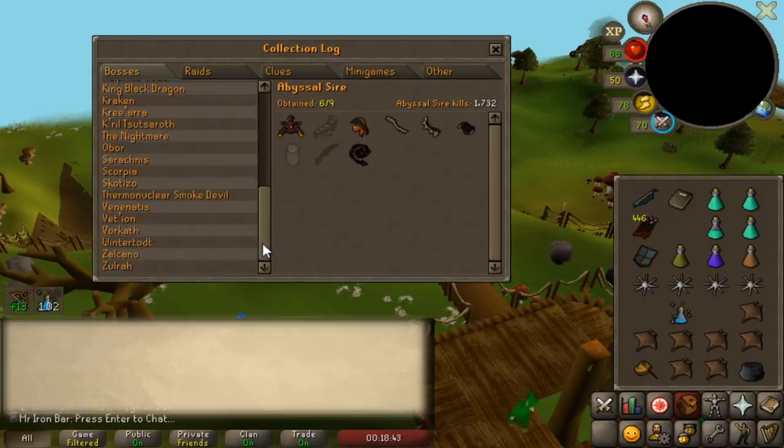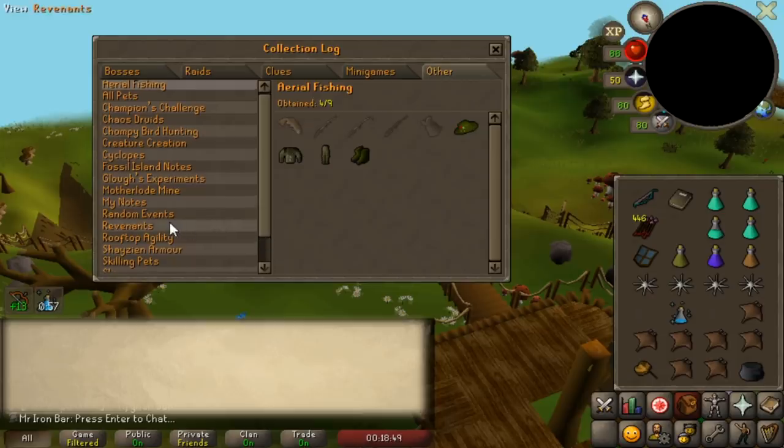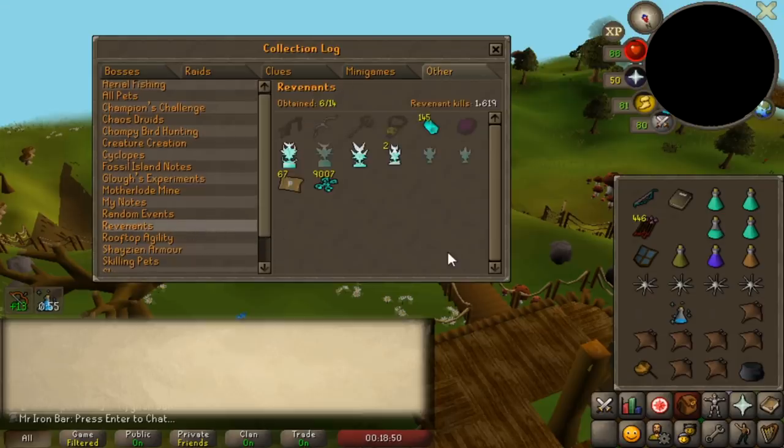Let's check how many revs we're at. Revenants: 1,600 kills. Not even that much.